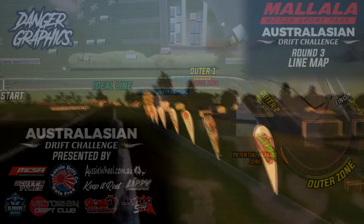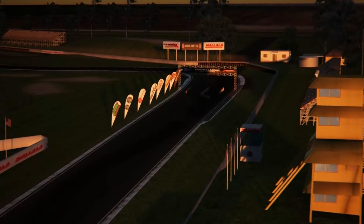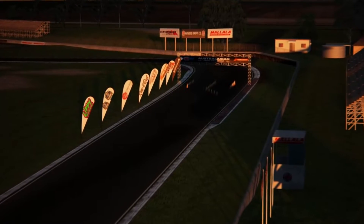G'day everybody and welcome back to the Australasian Drift Challenge presented by Aussie Drift Co. We are here for your Round 3 course preview. Just like previous rounds, we're going to be tackling a virtual representation of a course that exists in real life — this time the Drifting SA State Series Round 1 layout here at Malala Motorsport Park.